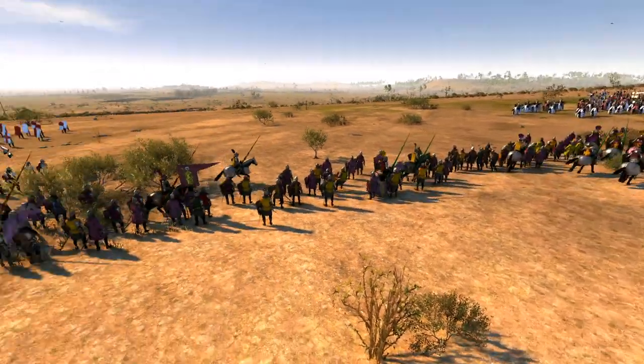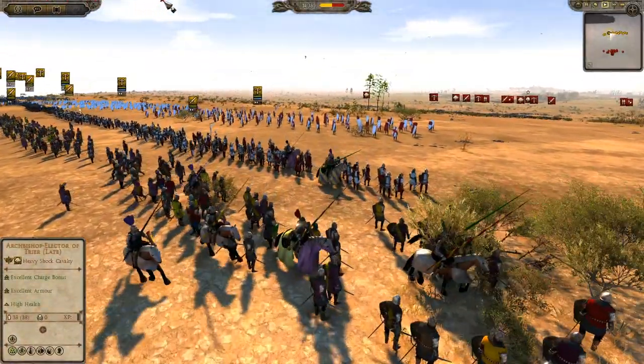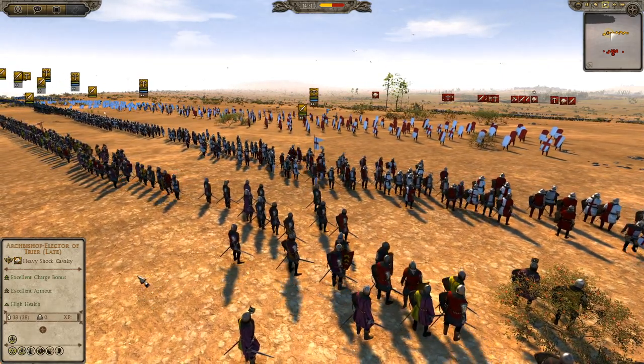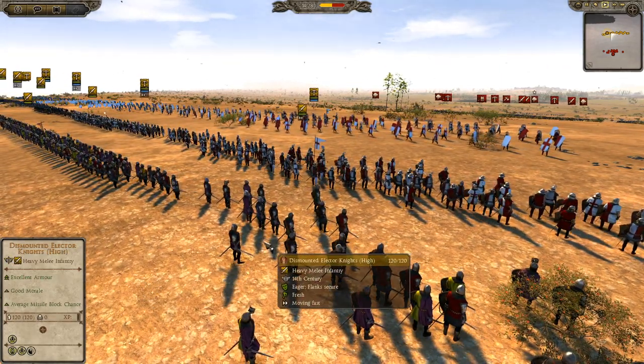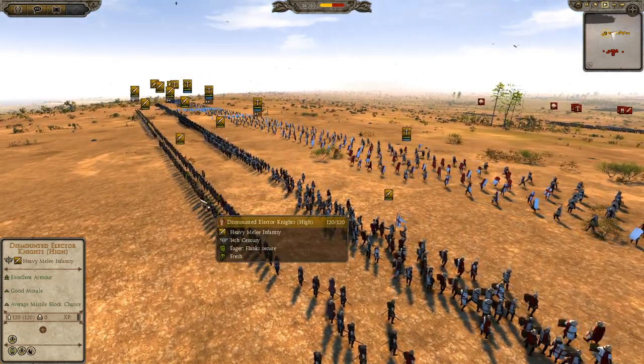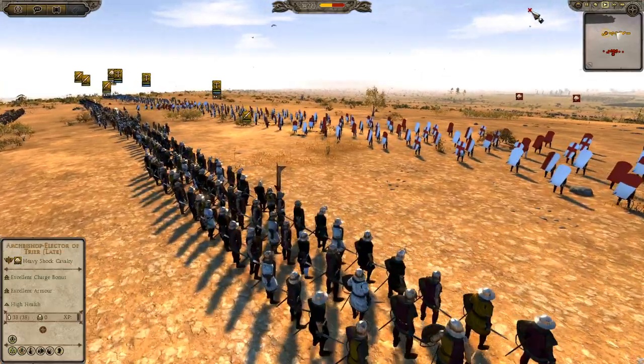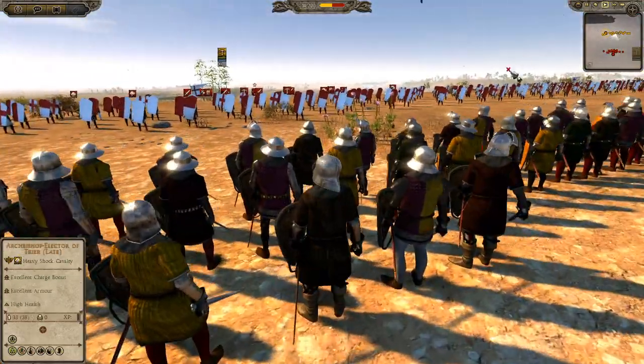He could be the man with the flag for all I know. We also have Trier sword infantry here at the front, dismounted Elector knights in the rear — these are my elite of elites — and over here we've got some Elector sword infantry, slightly different but more medium infantry.